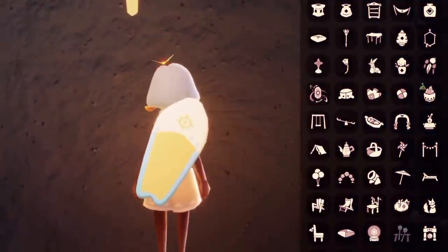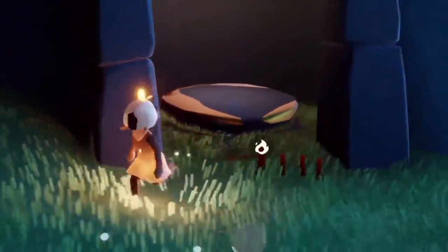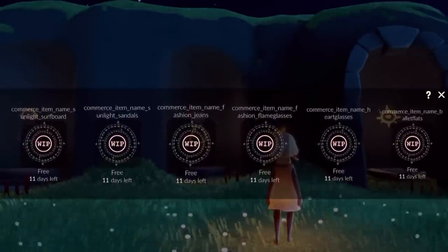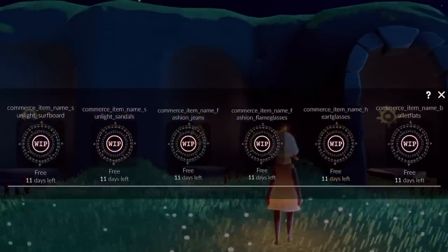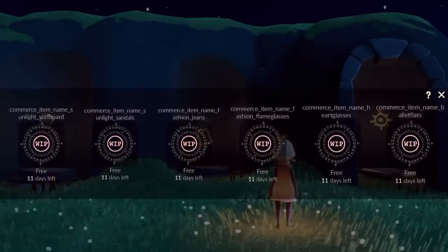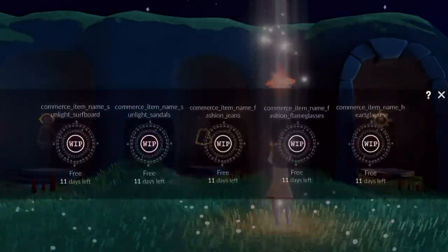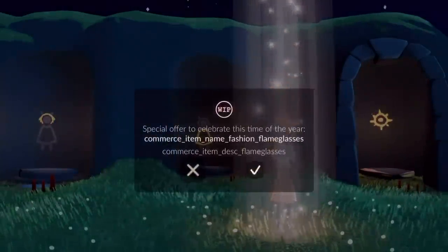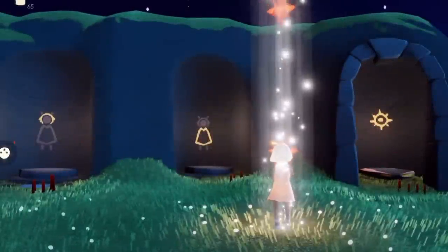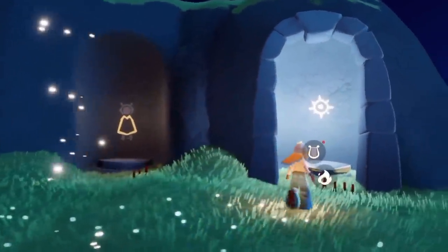Nothing new in instruments. Oh, what's this? A boogie board! Okay, I'll try that out. These are the in-app purchases — bear in mind these will not actually be free. We have the sunlight surfboard. I think there have to be two events on right now because this is way too many items for one event. Ballet flats are in the shop — flame glasses, heart glasses, fashion jeans, sunlight sandals, surfboard — lots of stuff.